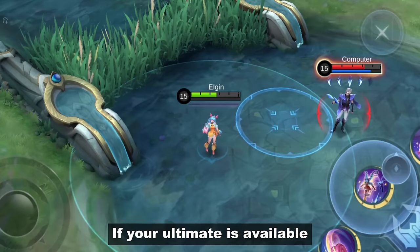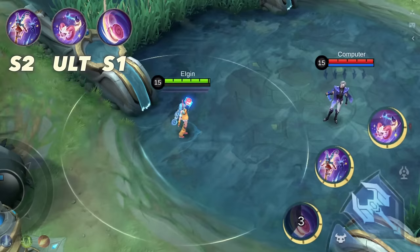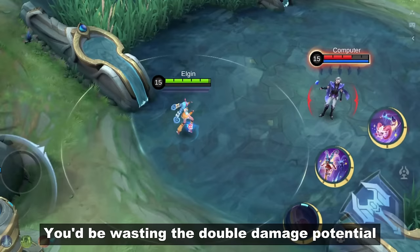If your ultimate is available, you can use it before casting her first skill. Never use your ultimate if your first skill is on cooldown because it only lasts for 4 seconds — you'd be wasting the double damage potential of her first skill and ultimate combo.